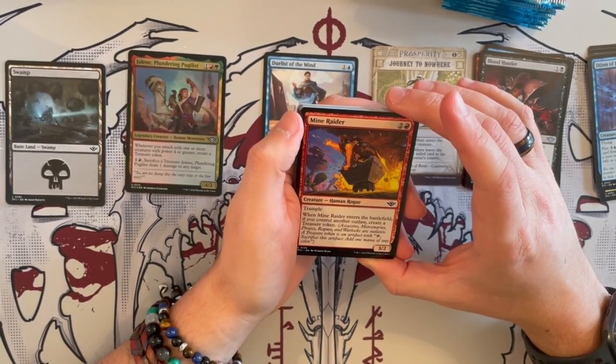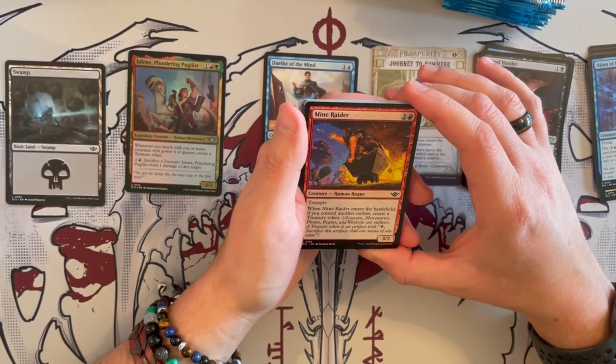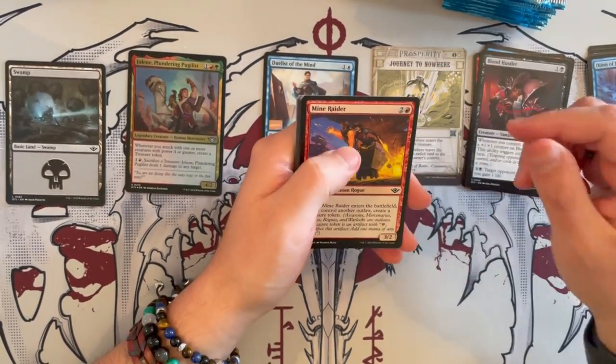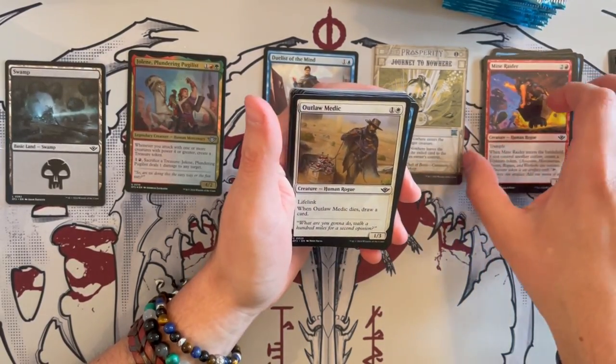Mine Raider is a 3/2 Human Rogue with Trample. When it enters the battlefield, if you control another Outlaw, you get to create a Treasure token. In the right deck could be good — it does give you 2 power and it has Trample.